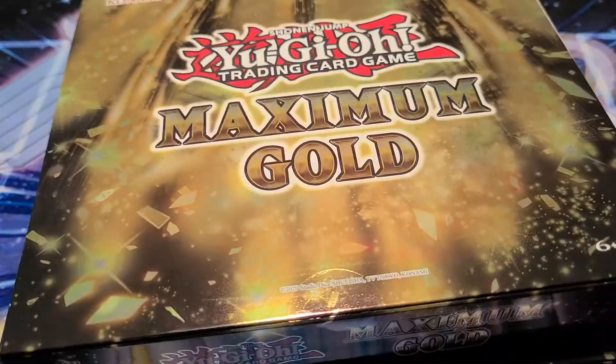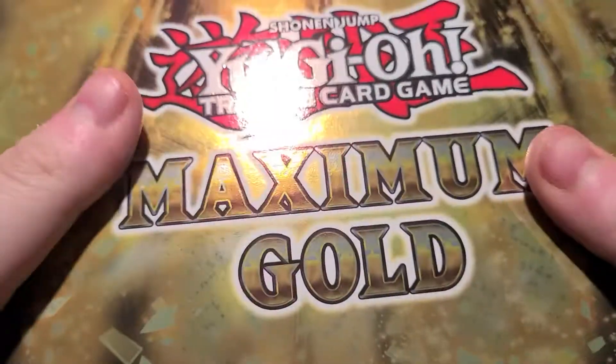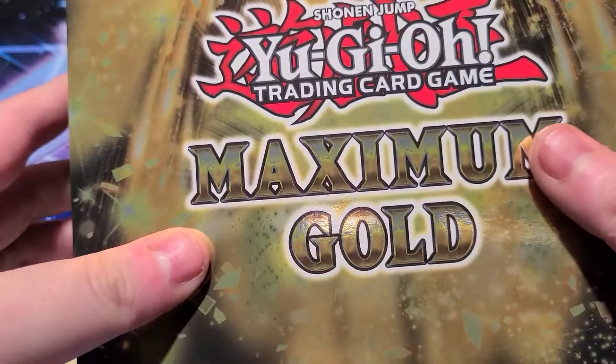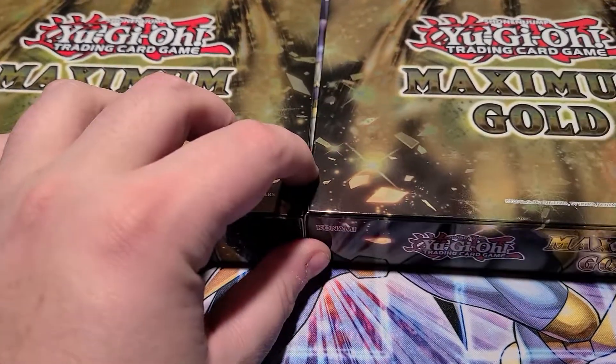We're trying to grab the Dark Magician, Infinite Impermanence, Blue Eyes White Dragon. I would still like to get two Alistairs so I could have a full playset of gold ones. Other than that, I don't think there's much — those are the chases for me.